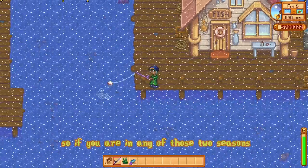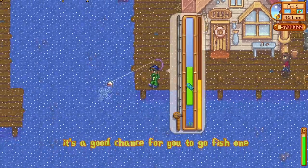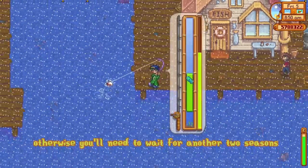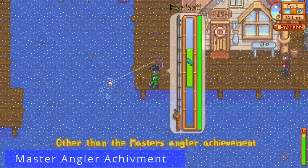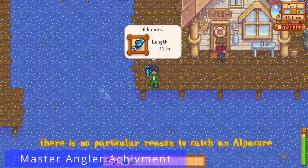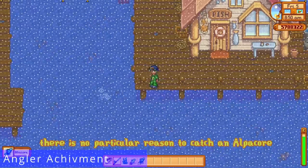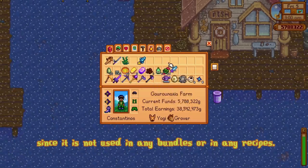So if you are in fall or winter it's a good chance for you to go fish one, otherwise you'll need to wait for another two seasons to have access to it. Other than the Master Angler achievement, there is no particular reason to catch an albacore since it is not used in any bundles or in any recipes.